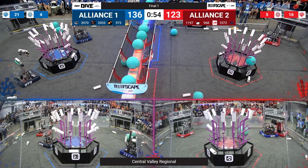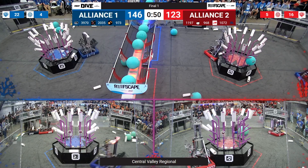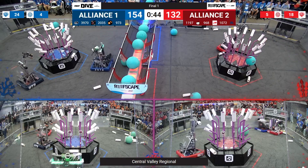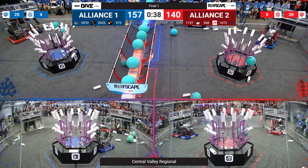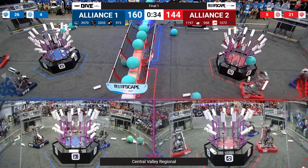3970 doing the same on the Blue Alliance side, as is 973. Very close match — 123 Red, 150 Blue. So the Blue Alliance is now out to a slight lead. 3970 able to pick up coral quickly off the floor — they do so and score at level three.